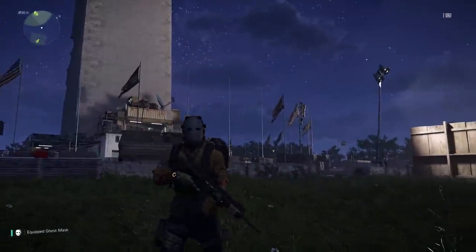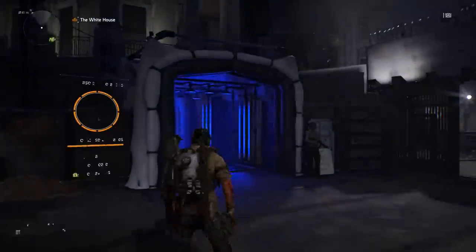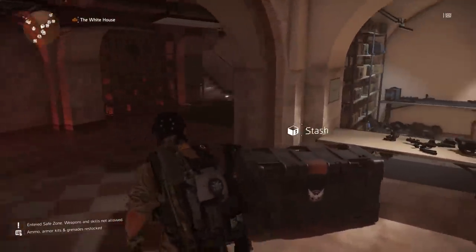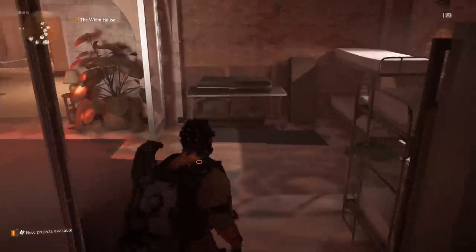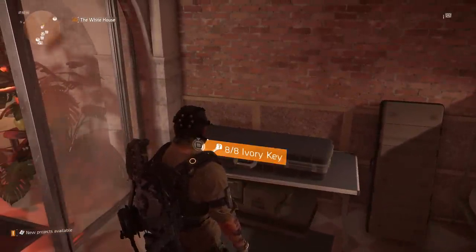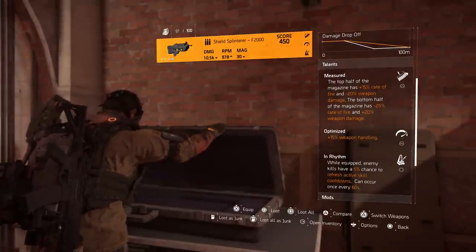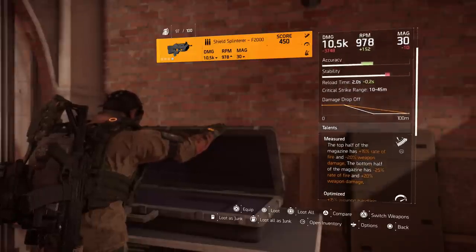If you're looking at getting the ghost mask and the 8th ivory key, this is how you do it. To get to the ivory key box, head to the base of operations. Once you're there, go past the vendor and the stash box, take a right — like if you're going to the barber shop — and the ivory key box will be right there. Once you have the 8th key you have access to it, open it up, and we got the F2000.